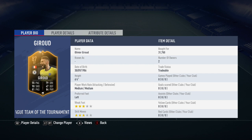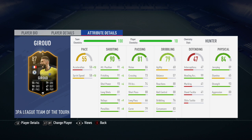These are his in-game stats, his key stats being his attack positioning, his finishing, his shot power, his heading accuracy and his strength.